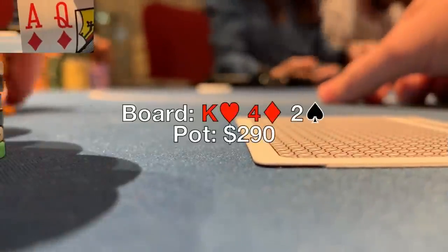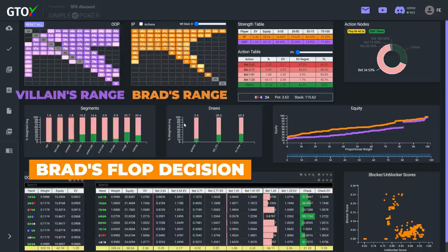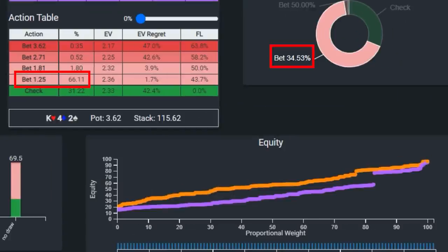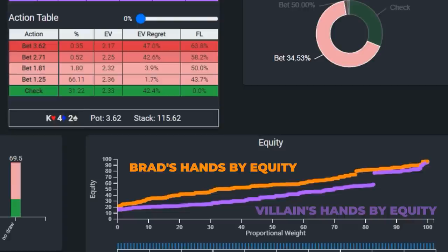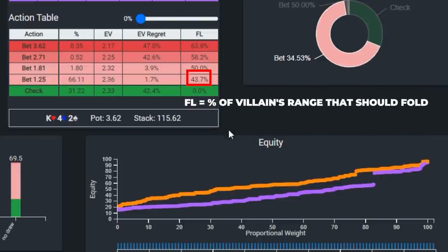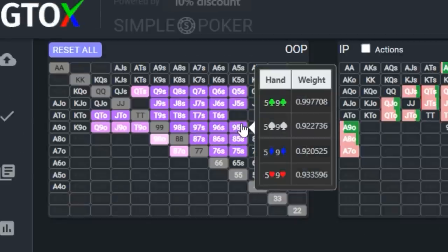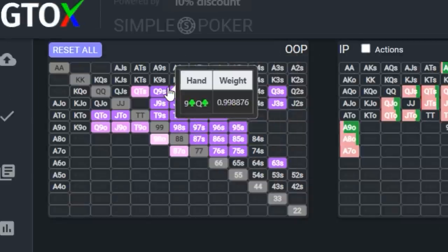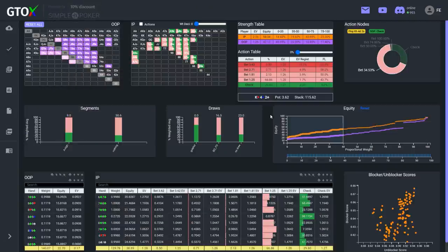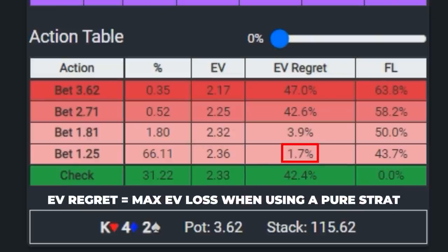The flop comes King-4-2 rainbow and Brad c-bets around a third pot; villain calls. Brad's primary purpose is to protect his holding by getting weaker hands with some equity to fold. The solver does like this bet, firing it with nearly two-thirds of Brad's range. Brad has a significant range advantage on this dry board, and villain should have plenty of auto-folds — folding over 40% of his range versus this small bet. Villain has a lot of junky, weak overcard hands with no draws that are not eager to continue out of position.